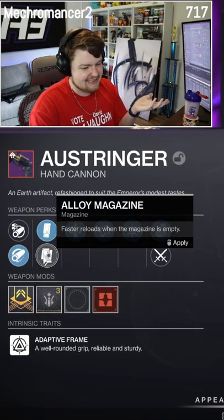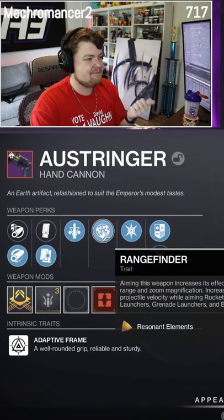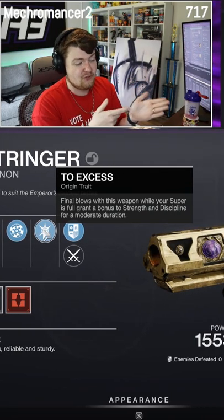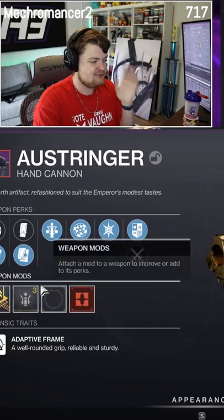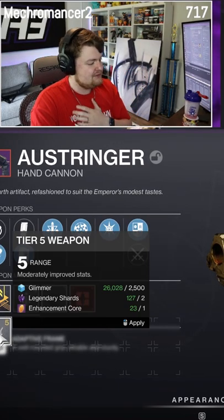Hammerforge, extended and alloy — I'm gonna put alloy on it. Triple tap, rangefinder, and then the two Excess origin trait, which is final blows while your super is full grant a bonus to both strength and discipline. So this is a very good roll and a range masterwork. Super stoked about this. I'm gonna go ahead and post this now. Twitter's gonna be mad.